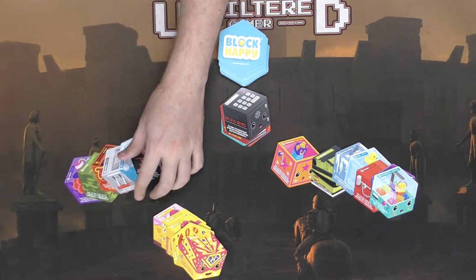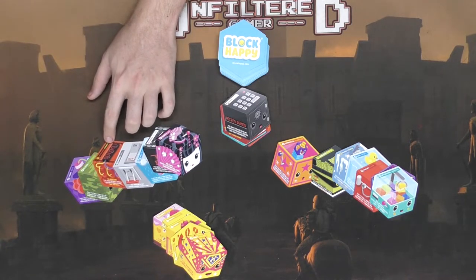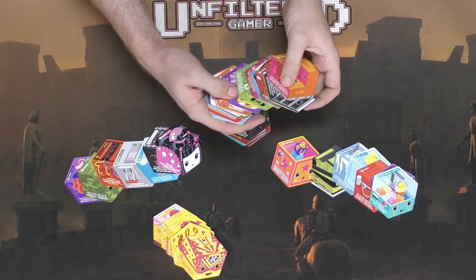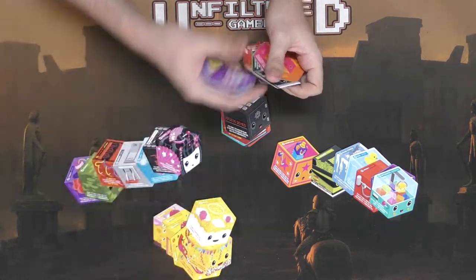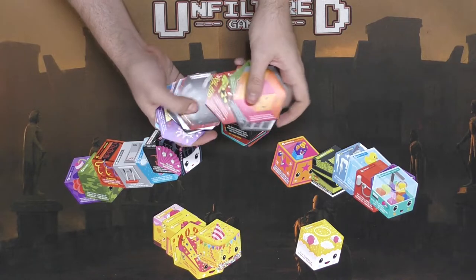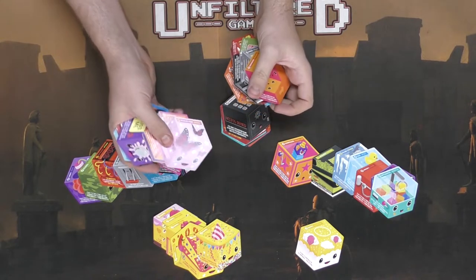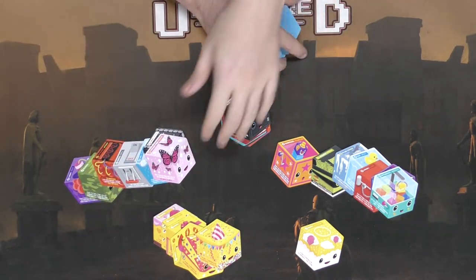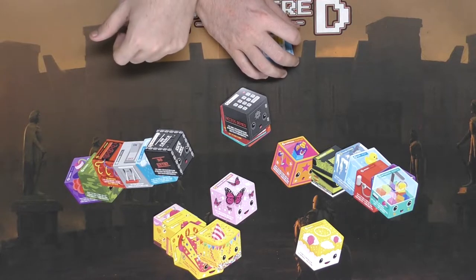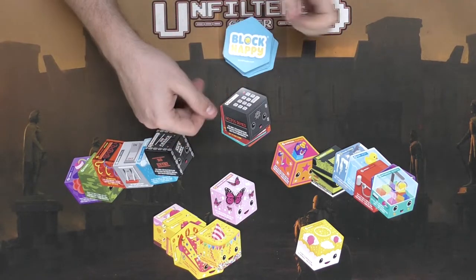The game keeps going like that — sometimes you'll play pairs of cards based on basic emotions, other times special cards like smug or outrage to take happiness from players. Eventually all the happiness cards come out, and whoever has all of them wins. If a player has six happiness and holds Tickled Pink in hand, they can play that card to win immediately instead of needing all seven happiness cards. That's Block Happy — a simple take-that style game with a lot of emotion involved.